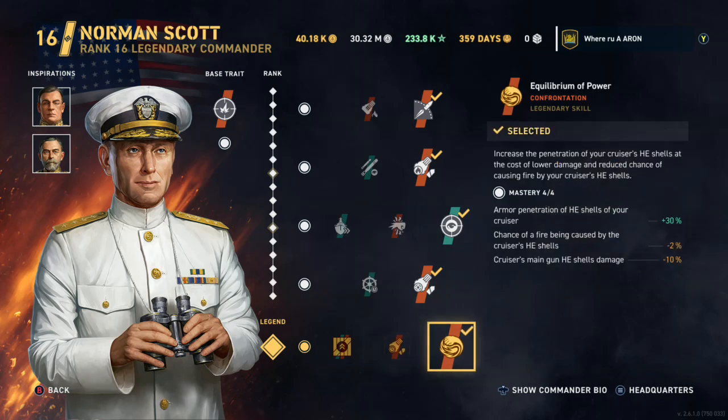Here's the perk — Equilibrium of Power. Increases the penetration of your cruiser's HE shells at the cost of lowering damage and reduced chance of causing fire by your cruiser's HE shells. When your shell hits a battleship, there are four options in Legends: penetrate, shatter, ricochet, or over-penetrate. A lot of Cleveland shells shatter because of higher-tier armor on some ships. With this perk, they don't shatter anymore — as you saw with that Amagi, 45 penetrations in a matter of seconds.